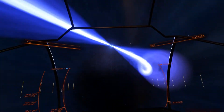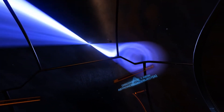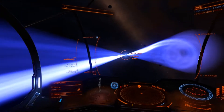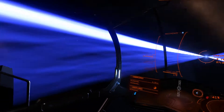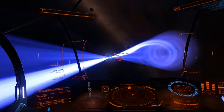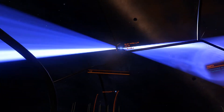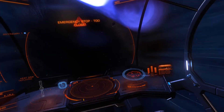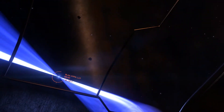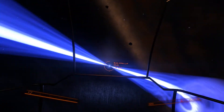Oh wow, there it is — it is a pulsar! I'm throttling right back and staying completely still because I don't want to get too close to these jets of high-energy particles flying off of it. It's making a really cool noise — it sounds like a waterfall. I've already been pulled out of supercruise — it's got a very large exclusion zone, much larger than I expected.